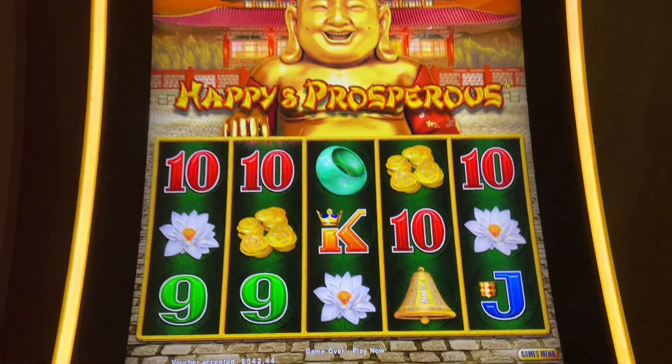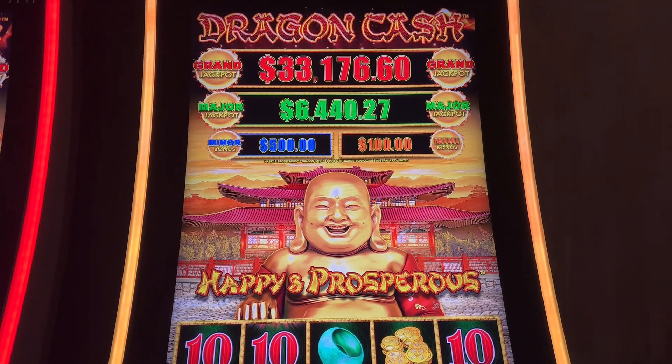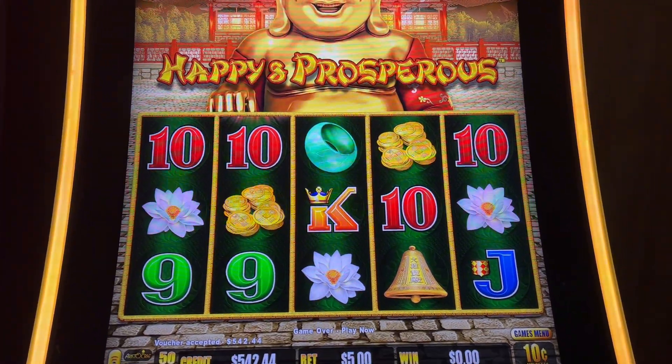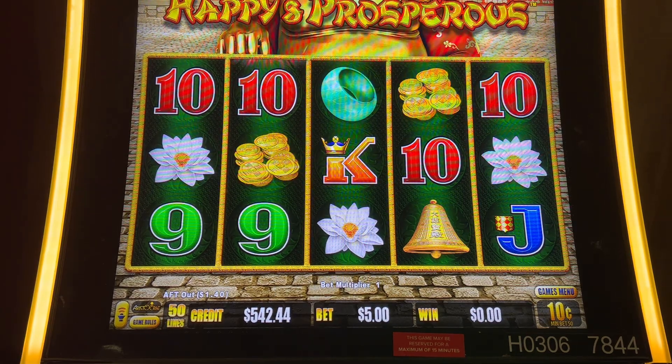Hey everybody, this is Jim and Mary, Helton Slots. We're up here at Jack Tuzzledown, one of my favorites. It's a Dragon Link Happy Pots for us. We're at a $0.10 denomination, going to do a $5 bet. We've got $5.42 in. Wish us luck.